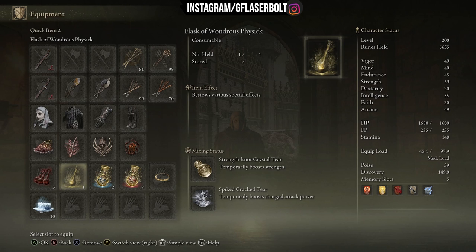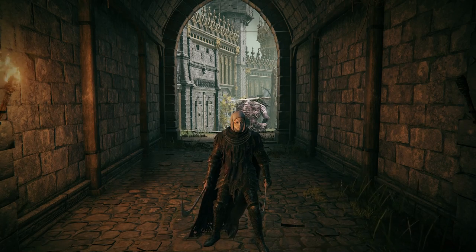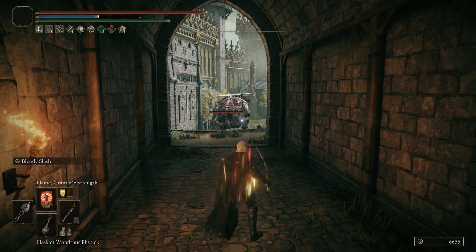One mix is the Strength-Knot Crystal Tear, which temporarily boosts my strength. I'm basing the build on strength because strength is raw power in Elden Ring — anything that boosts it makes everything greater. The other mix is the Spiked Cracked Tear, which temporarily boosts charged attack power. As you can see, I'm using charged attacks going forward into any foe to destroy them, giving the highest bleed damage in Elden Ring.